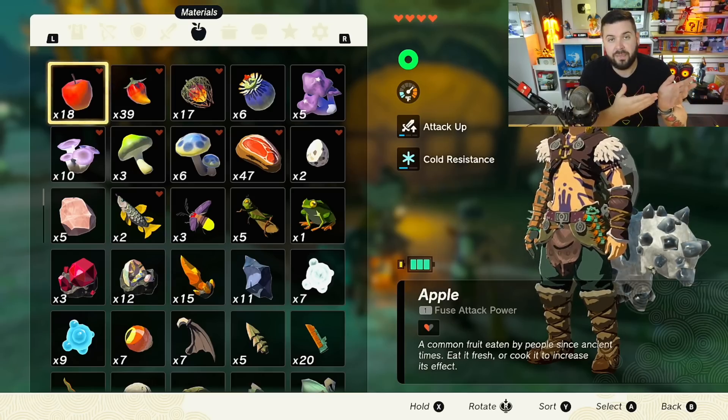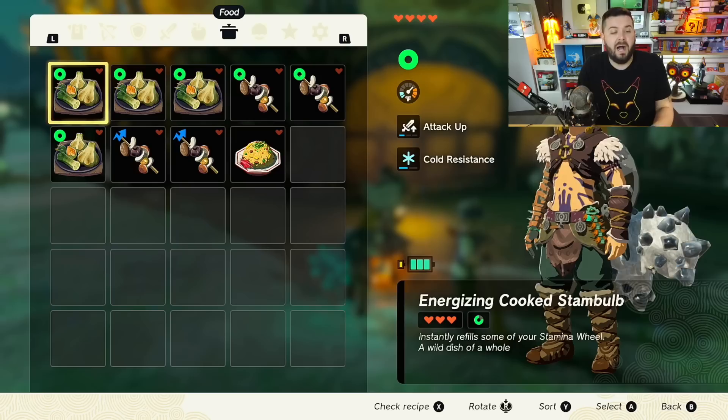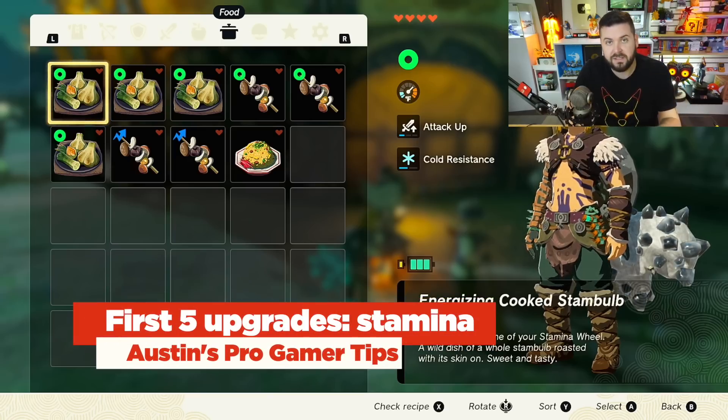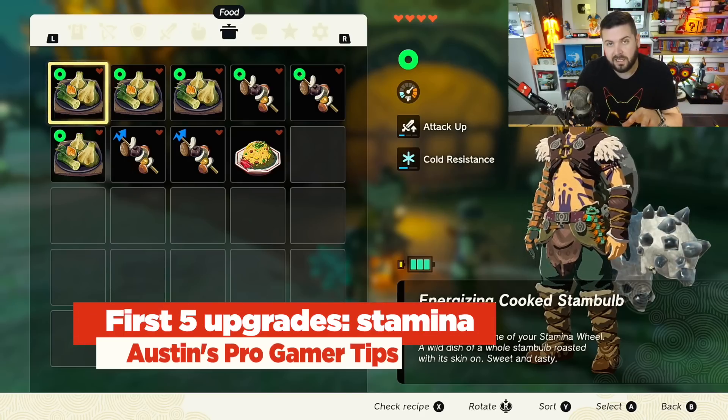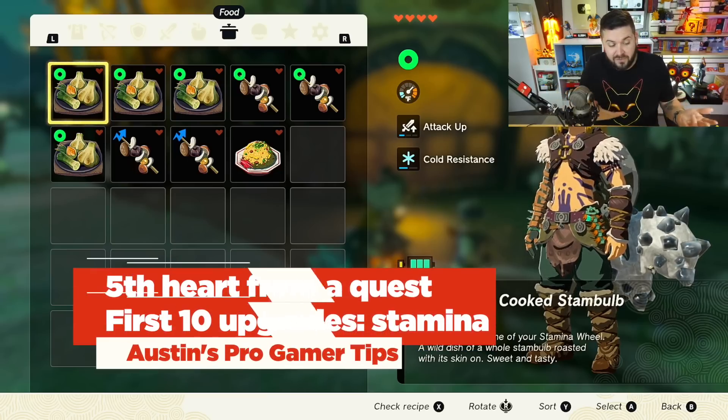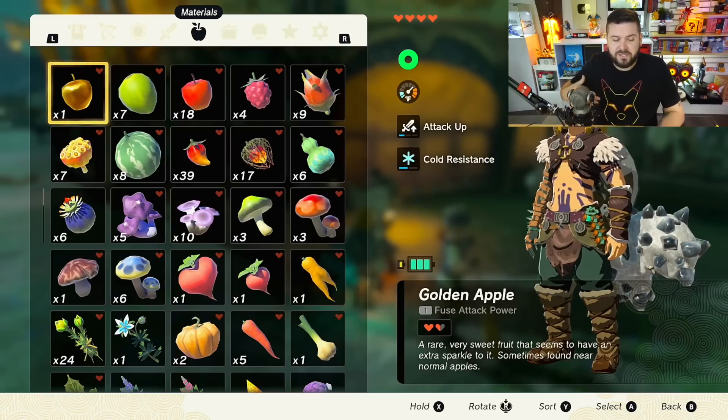Ever since Breath of the Wild, this method has been working very well. I highly recommend focusing on stamina first when doing shrines — get a full second stamina wheel. After that, I usually go one stamina piece, one heart piece. In my first playthrough I did five hearts and three rings of stamina before moving forward.